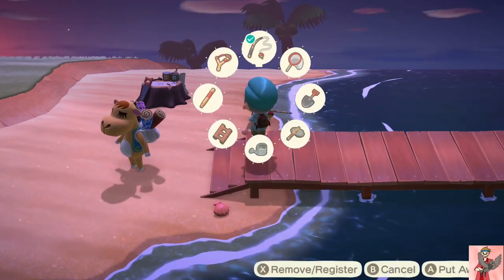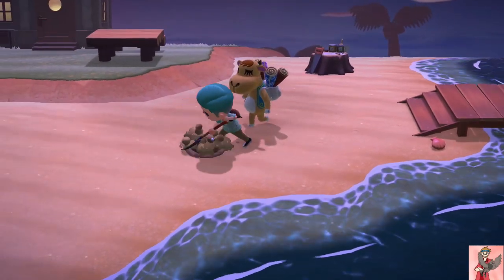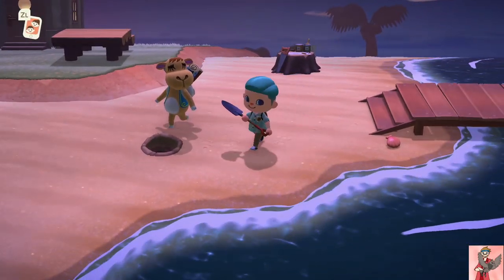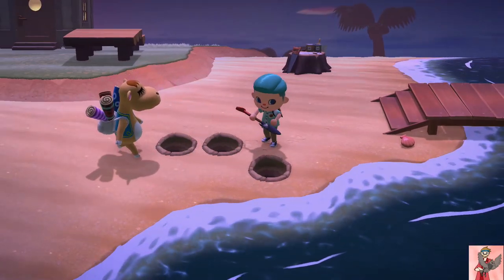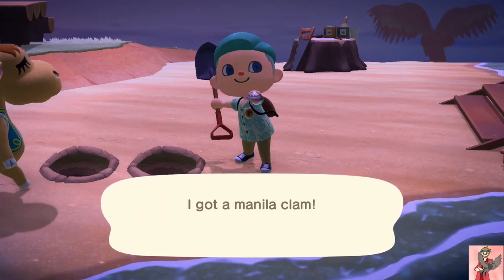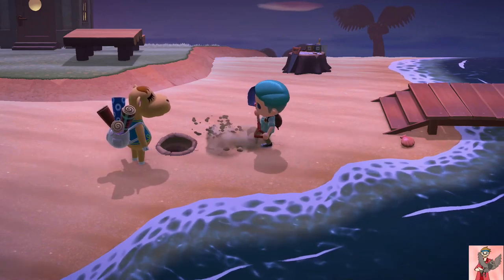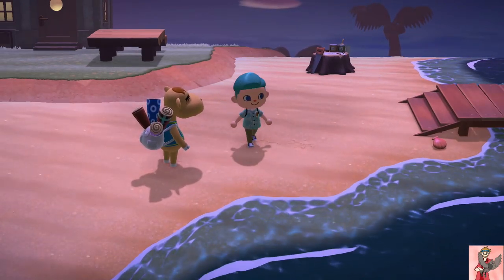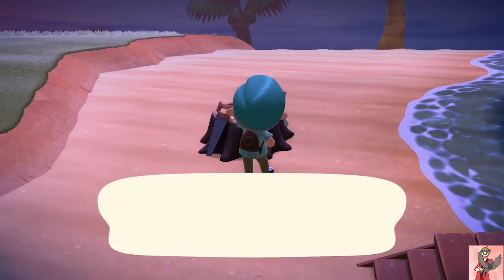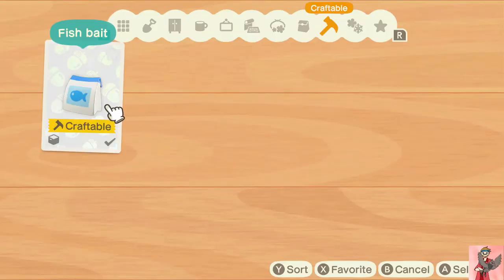In order to make fishing bait, you have to run around on the beach with your shovel. Look for one of those little water spouts to come up — you have a little bit of time to get it. You'll get a manila clam. Just run up and down the beach and get a ton of those.